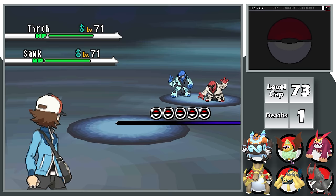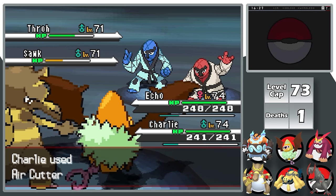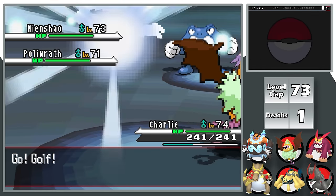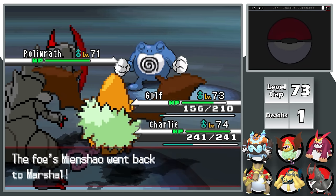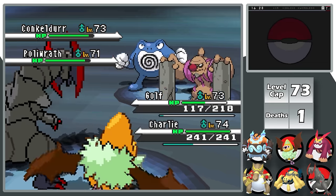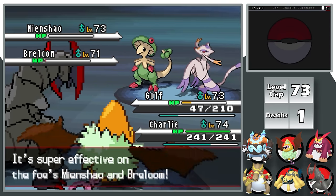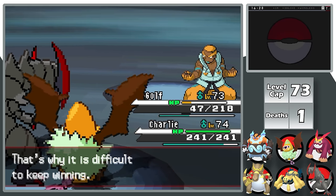Next is Marshall, who leads with Throh and Sawk; I keep the same team. An Earthquake and a Gem-boosted Air Cutter combo takes both down. Marshall brings in Poliwrath and Mienshao — unsure Echo survives, so I switch to Haxorus while setting up a Calm Mind. Haxorus takes a U-turn and Waterfall; Mienshao switches out for Conkeldurr. With plus 2 Special Attack, Air Cutter is broken against these Fighting-types, taking both down. On the final turn, Breloom Mach Punches Golf down to 47 HP, Air Cutter eliminates Mienshao and leaves Breloom at 1 HP, and a Dragon Claw from Golf finishes it. Second Elite Four battle won.